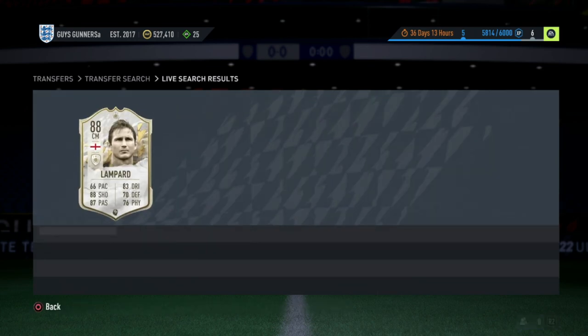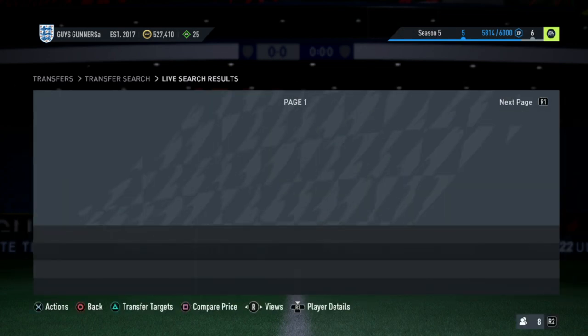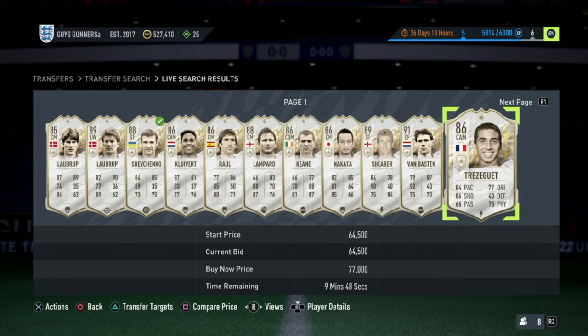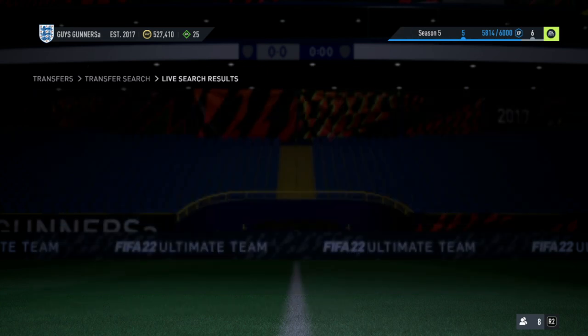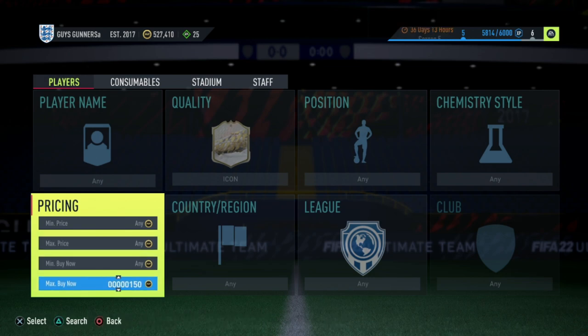What you guys do have to be aware of on this filter is that a lot of the cards you will be outbid on. That is because there is quite a high focus on icon cards - unlike Silver Team of the Week, these cards have a higher focus due to them being more meta in the game. And even if they aren't meta, they are still icon cards, so lots of people still look at them. So if you are struggling to win some on bid, then what you can do is go and do the compare price back out method, or just the 59th minute method with icons.